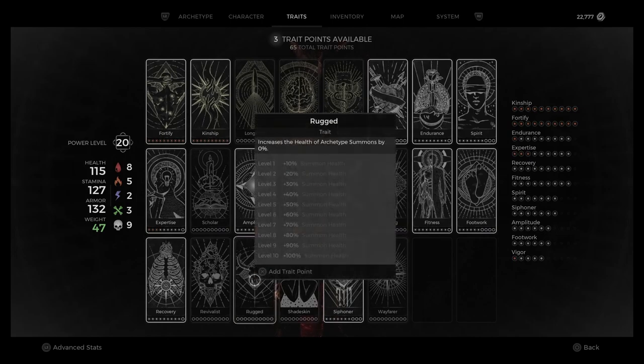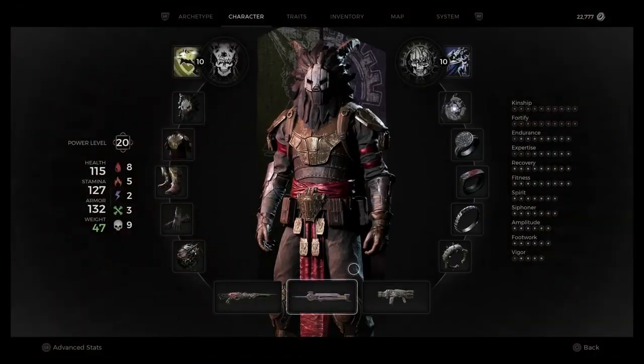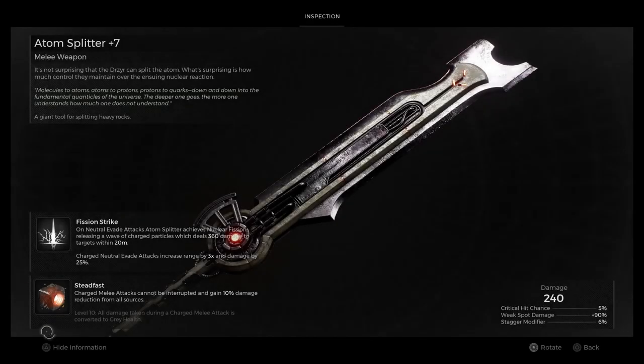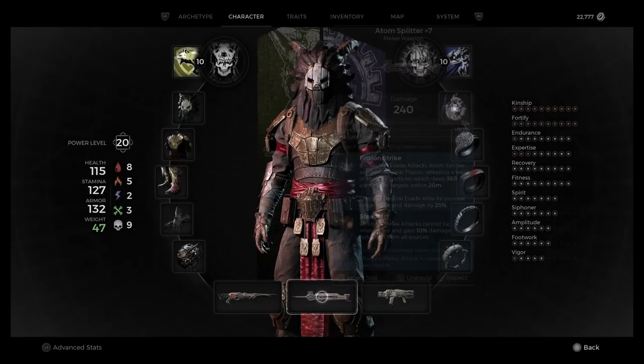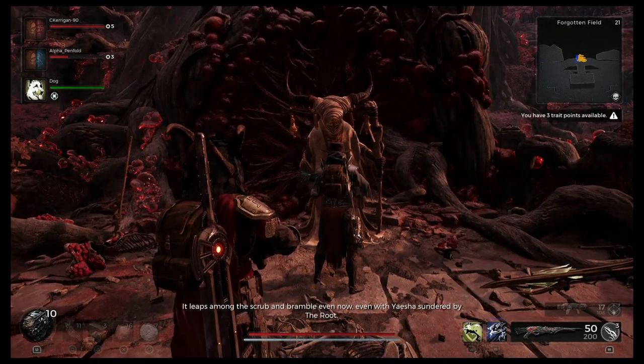The Rugged trait increases the health of all your summons, and at level 10 you get 100% summoner health, which is huge. For the Reinvigorate mutator: it reduces the stamina cost of all charged melee attacks by 25%, and at level 10 melee charged attacks gain 15 additional damage and 10% critical chance — a really nice mutator, nothing to shy away from.